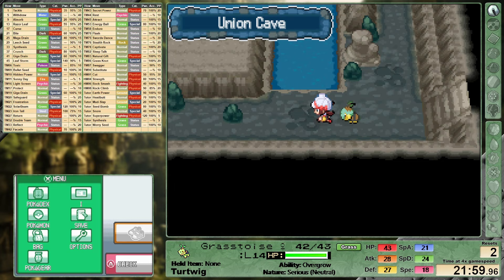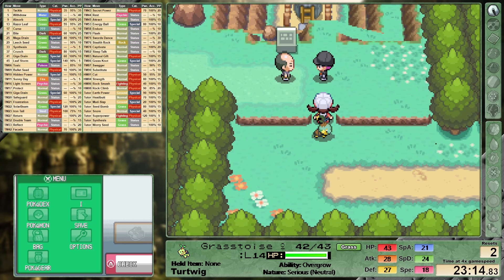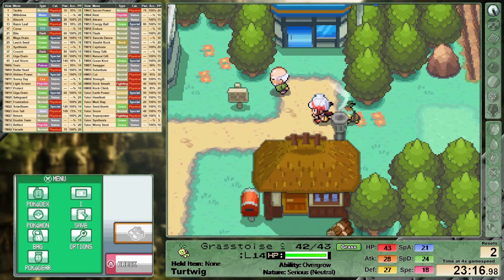In Union Cave I'm first heading north to dip down the stairs. I had initially looked at Torterra's moveset and thought that we could learn TM39 Rock Tomb. Torterra can, but we're a little ways off from being fully evolved. Let's take a moment to enjoy a little bit more of that daytime aesthetic.